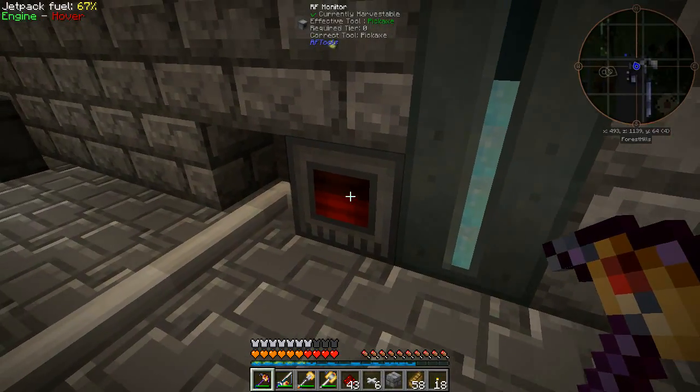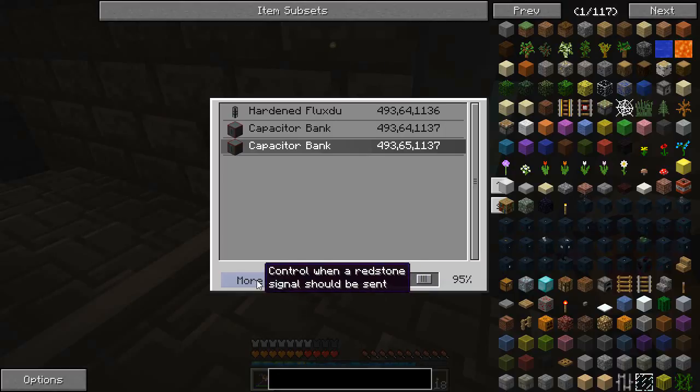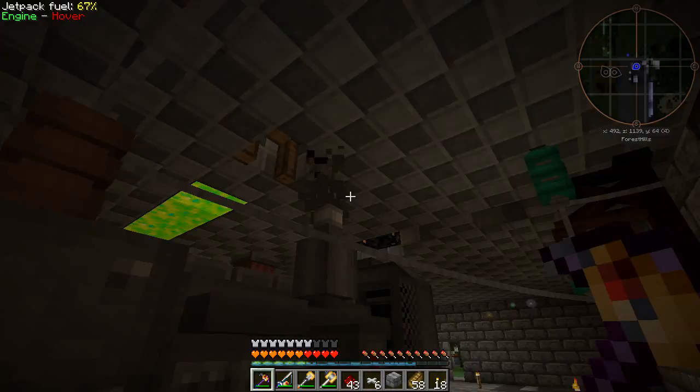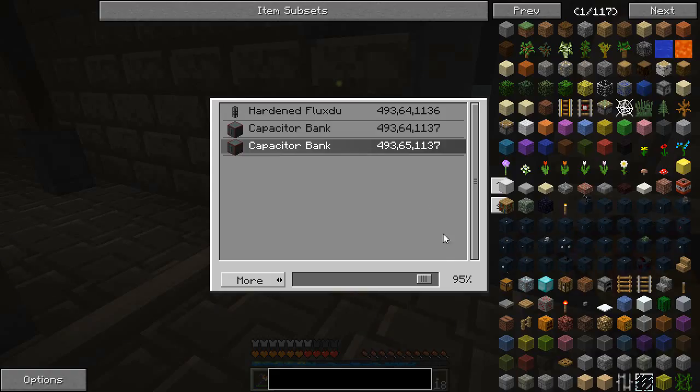What I've done is made this block here, which is an RF monitor. You can select the capacitor bank — it looks in a three by three by three area. Set the alarm level to 95 percent and if we send it to more... as you can hear and see, that's now on, and this will now charge up to 95 percent which we've set there. So if we put the alarm level below it, it stops; and above it, it keeps going — pretty awesome.